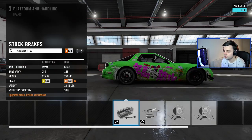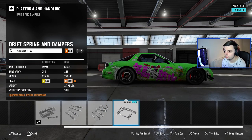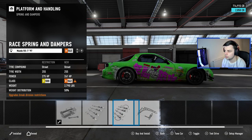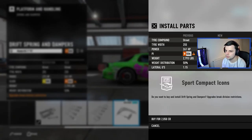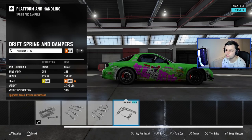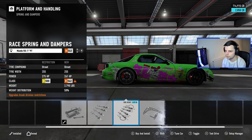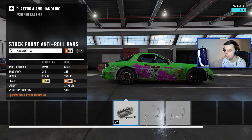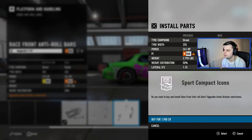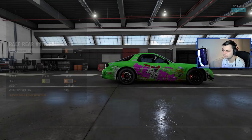Platform handling — pretty much everything in here is going to be race. I thought visually it drops the car, I suppose it does a tiny bit. Oh, you've got drift springs and dampers — why have I not seen that before? I swear I went race last time. Let's go to the drift one. Actually no, I did do that, because I had the extra angle. Yeah, I did. Ignore me, being an idiot as per usual.